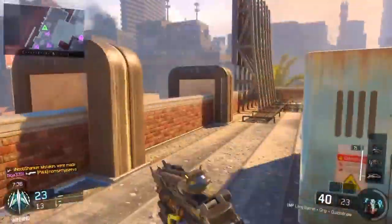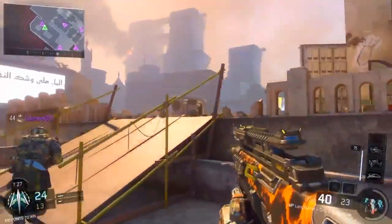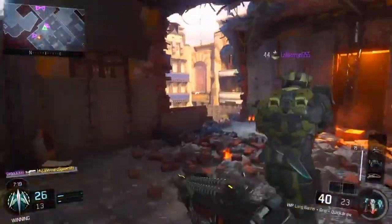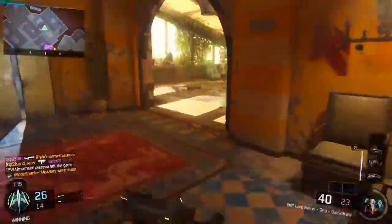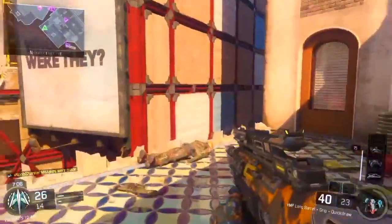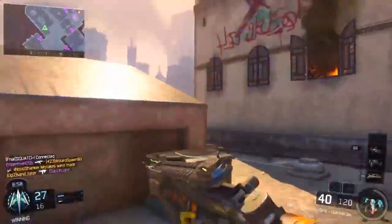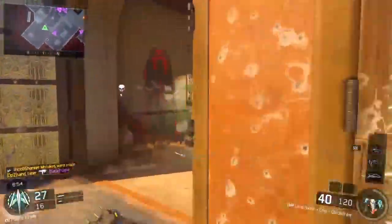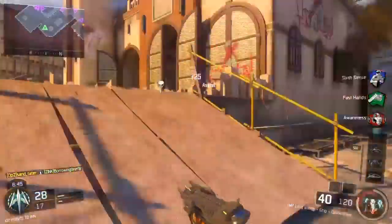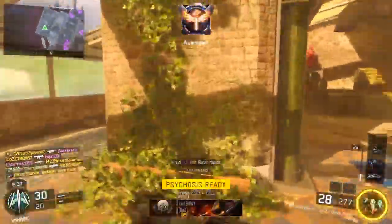I looked up previous methods of how you can get the challenge done. People say play hardpoint or domination, grab two Syntaxes and throw them on the flag or in the hardpoint, and glitch backwards. I have not got a kill from either one of those tips at all. I simply just glitched - if I see two people I just glitch back and automatically kill them. It's so much easier than waiting for two guys to rush into a hardpoint, throwing a Syntax, and likely just getting a hitmarker because half the people in the game are using Flak Jacket.